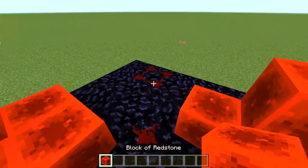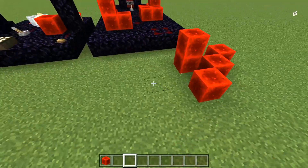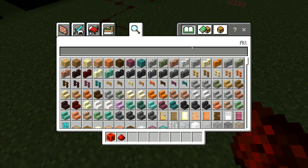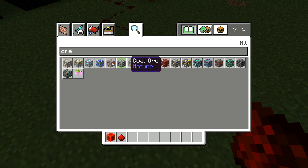This is a redstone block. You can get it out of redstone dust, which comes from redstone ore.